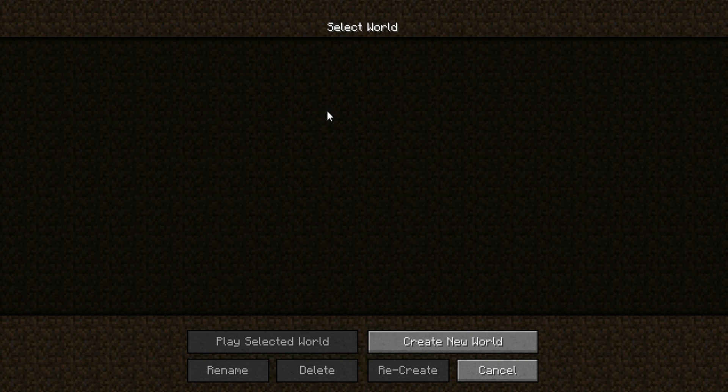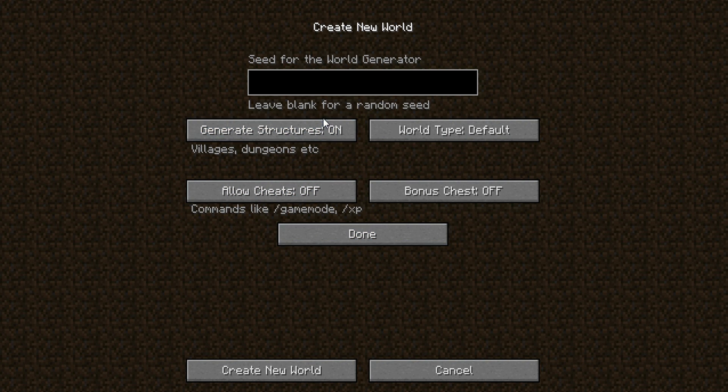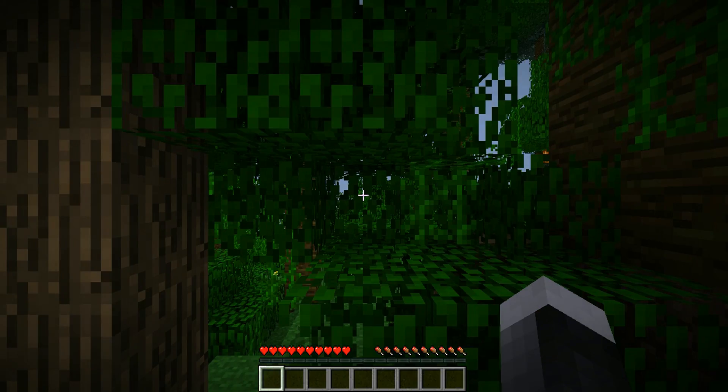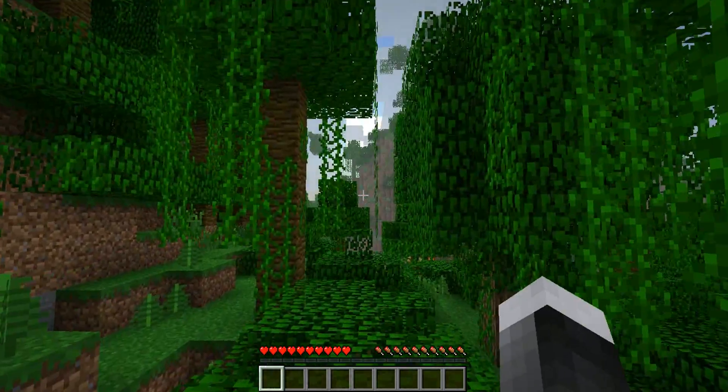Alright, we're just going to create a world. We're going to call it Zombie Survival. And who knows, this might even go on for however long. World options — no cheats. Legit. This is survival. This is how it happens. Let's create the world. And yeah, this is going to be our world.